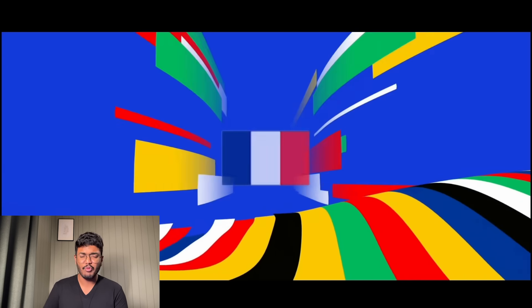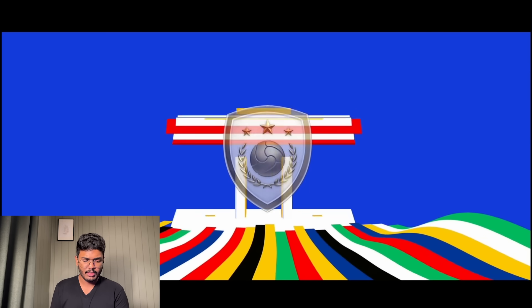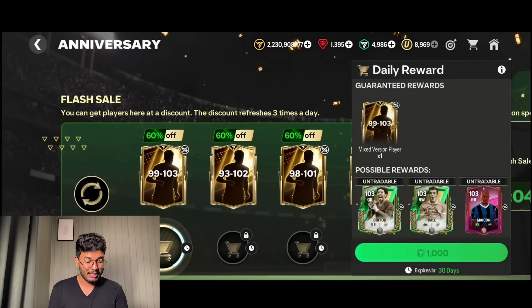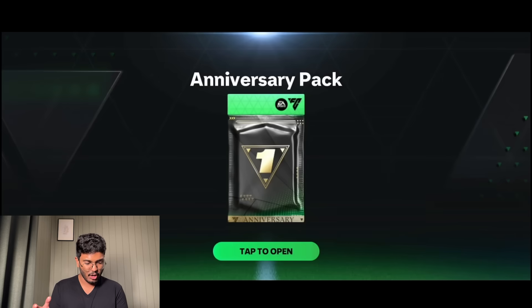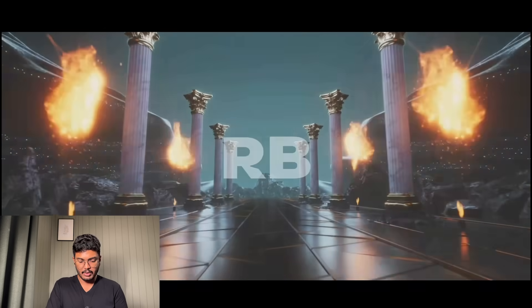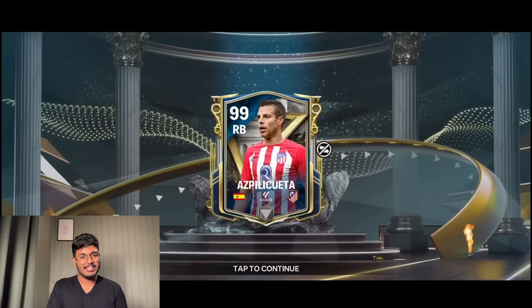The 90 to 101 - we never know if we're back-ended. It's not Endrick - it's Brazil striker David Neres. If that was Mbappe that would have been good. Pretty mid pulls so far, to be honest. Now going for the 99 to 103 for 1,000 FC points. It's a Hall of Legends player - Spain right back. Disappointing - we got Azpilicueta.